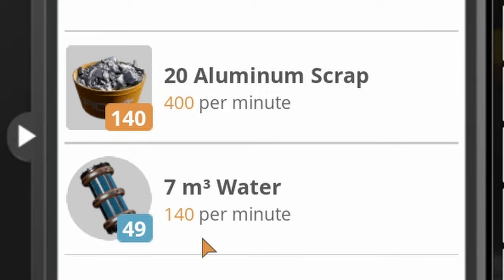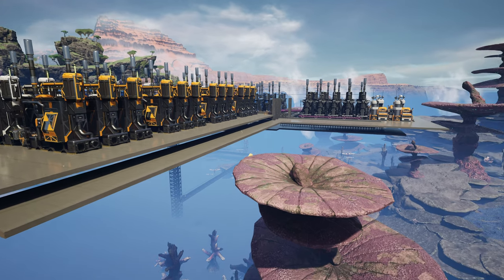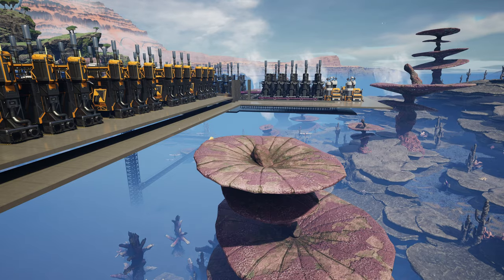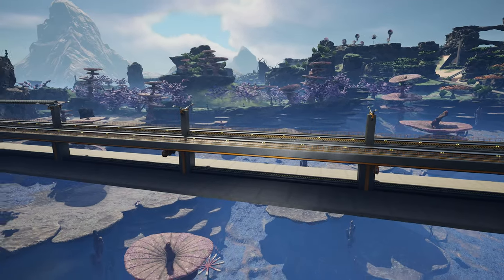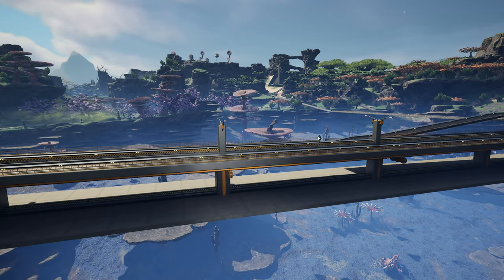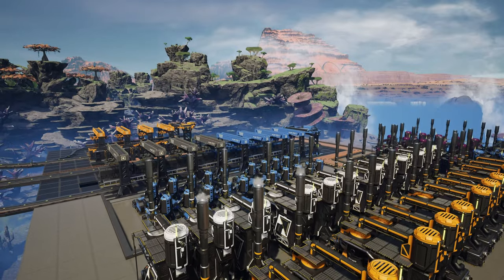The electrode scrap recipe outputs 400 aluminium scrap per minute with a byproduct of 140 water. What we want to work on today is processing this water out of these machines into other machines so it doesn't back up. My plan is to put the copper station down here, and create an overpass that goes over to bring in the copper trains - I don't want to keep the trains on the same level as that could cause traffic congestion bottlenecks.